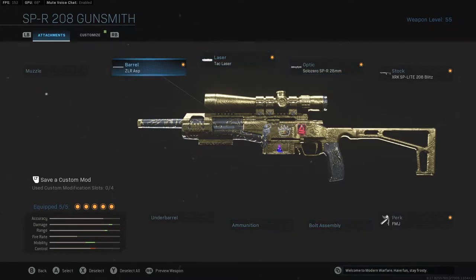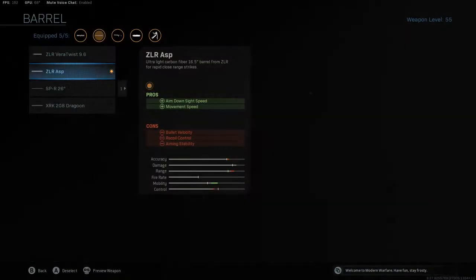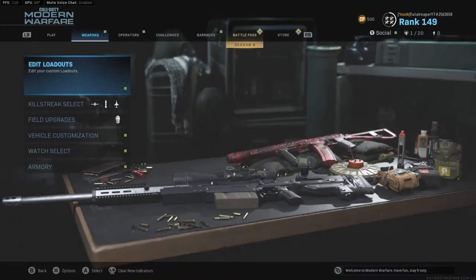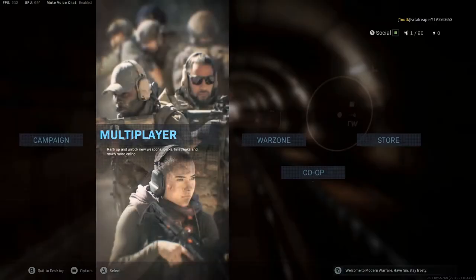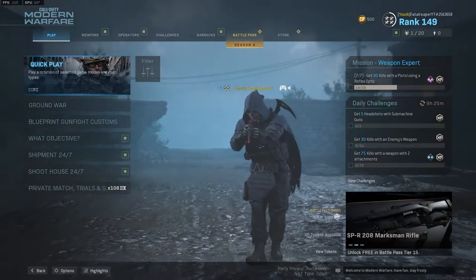If you put the smaller barrel on instead — for when you're doing matches with friends or maybe people that ask you to 1v1, which does happen a lot — that smaller barrel will reduce the damage drop-off so you never get hit markers, and you can get the fastest aim-down-sight speed possible.